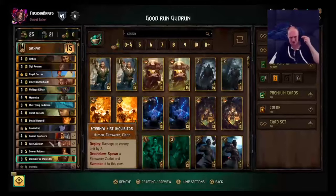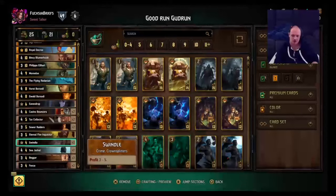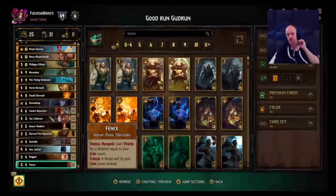We've got one Eternal Fire Inquisitor here, mostly for the Firesworn tag. We needed a Firesworn to give Siggy maximum profit. On its own this card isn't too bad, but otherwise mulligan it away. Two Swindles for that sweet, sweet profit. Two Sea Jackals — these can get really tall, especially if you can trigger that Horde ability. Two Beggars, just for some profit, especially if you can bond them. And two Fence, which can be pretty tall when you've got a lot of coinage.